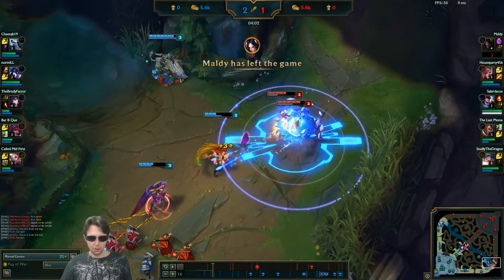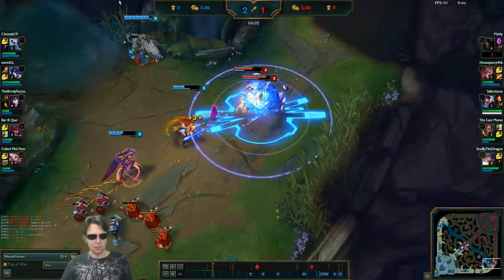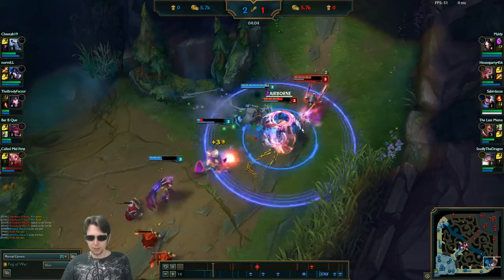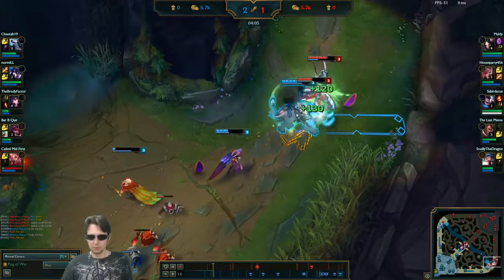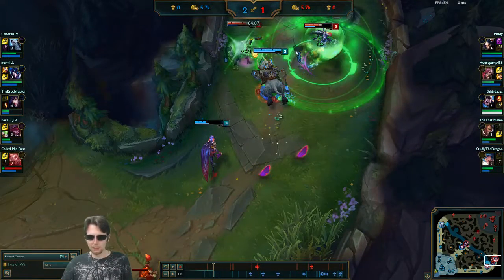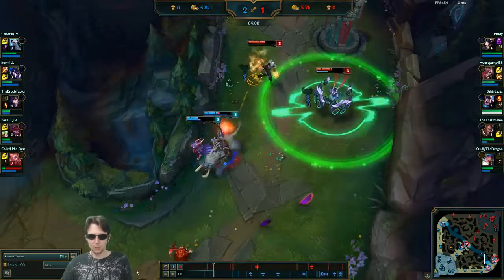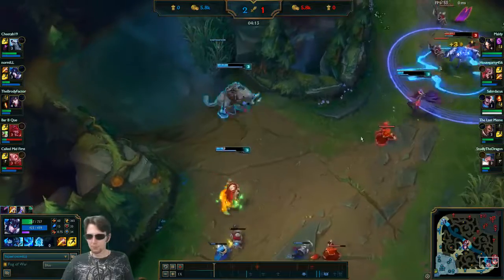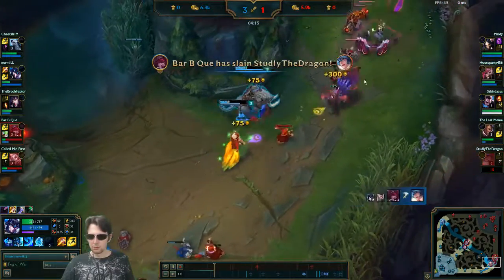Right here, they're already running back, which leads me to believe there were wards here. We still look for the Q — hit on the Sona, throw out all the abilities on Sona. This is the Force of Splash passive we're referring to. Not quite stacked up on any of them yet, so we back off.